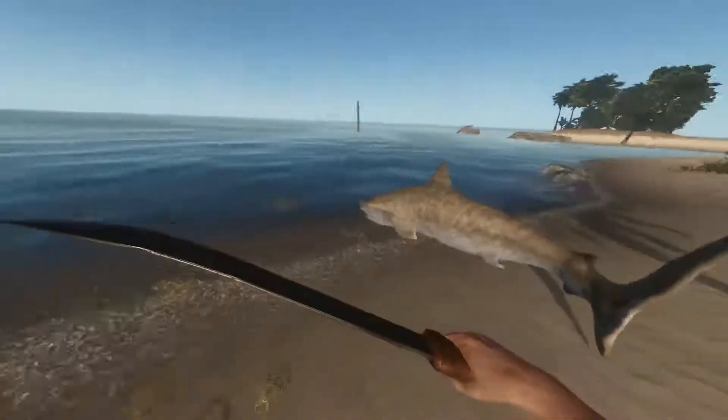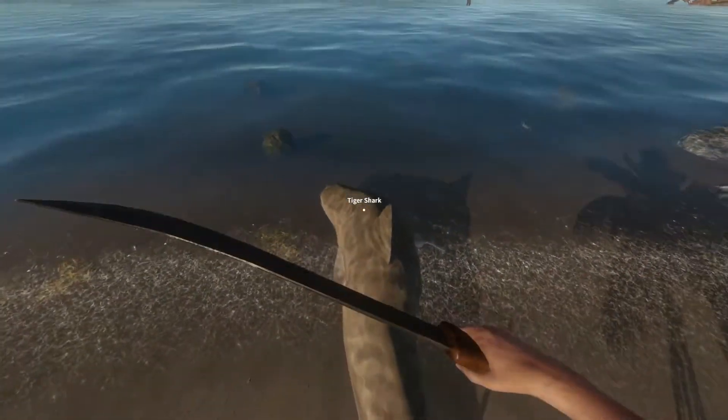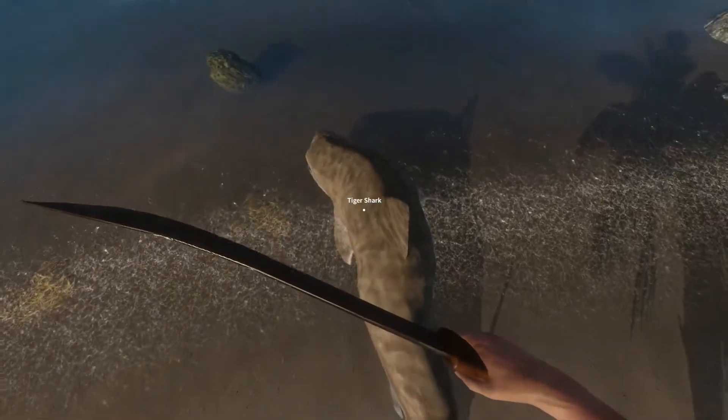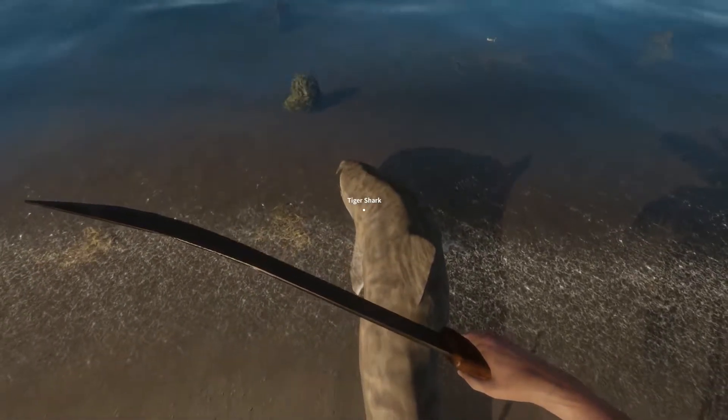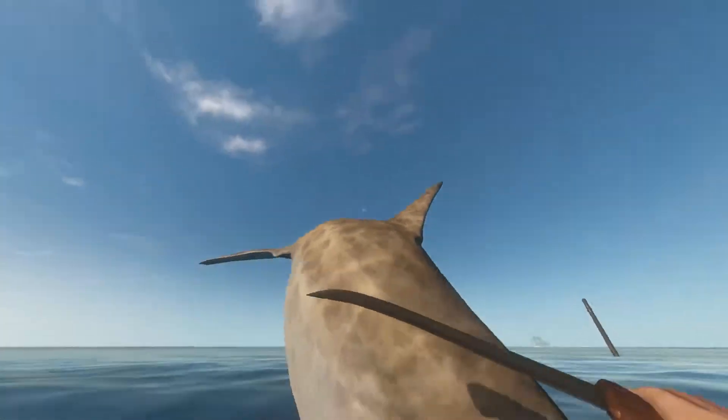Now, unfortunately, you can probably kill the shark with anything, but the easiest thing to kill it with is the machete. And then, after you kill the shark, I don't know if you can do it with anything else, but I know you can do it with the shark. You just right-click and kind of jump onto it. You can fly.